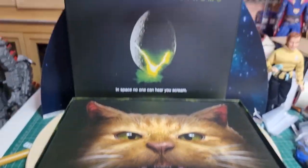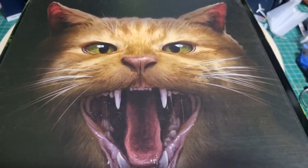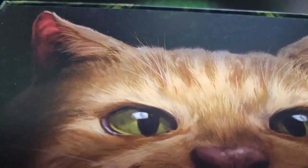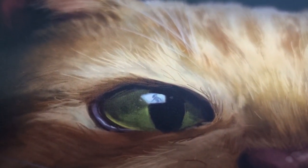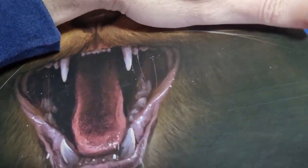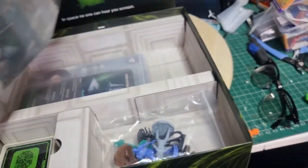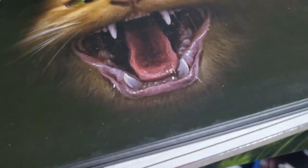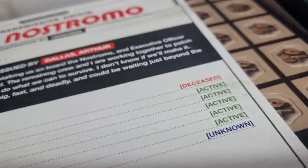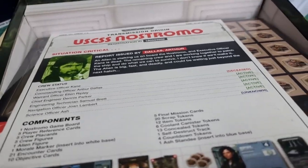When you open the box the first thing you notice is a massive hissing Jonesy painting - that is brilliant. You can actually see the alien in his reflection in his eye, which is so good. There's the board - a couple of bits - and we've also got the instruction sheet.